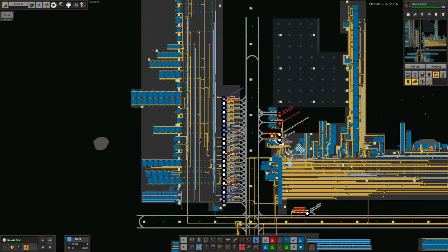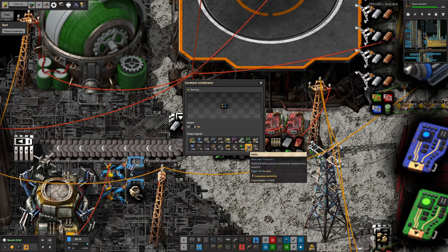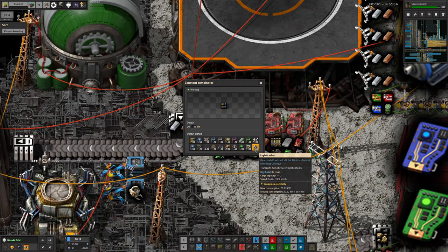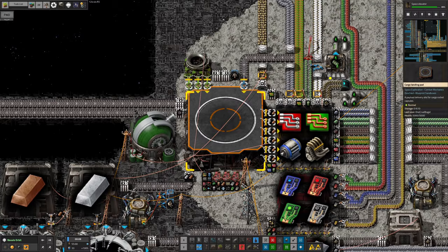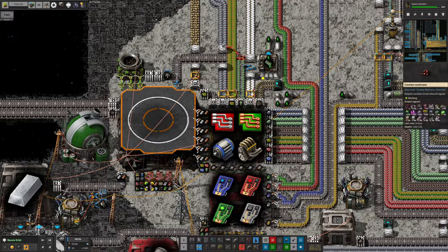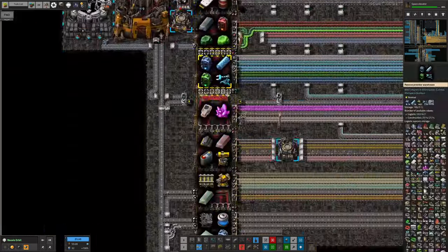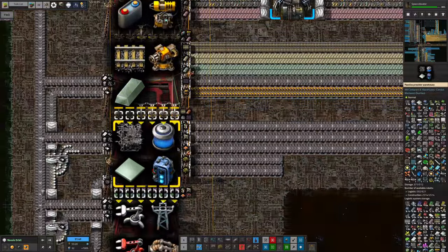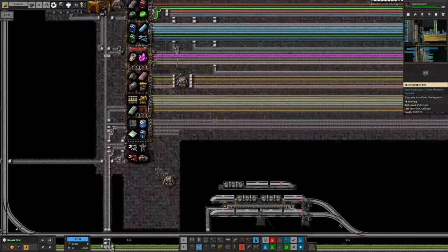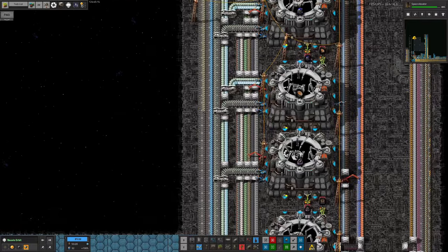So I came along here and added a request on the shopping list - we're now asking for 100 radar mark ones. Someone also stuck in some logistic robot requests because those are getting destroyed due to some bad decisions we made. The radars come up, I've only asked for 100 at a time since we don't need a great deal of them. Each time a rocket comes up it'll have 100 radars in it, they rattle down the system and get dropped out onto the belt and shipped down the bus.